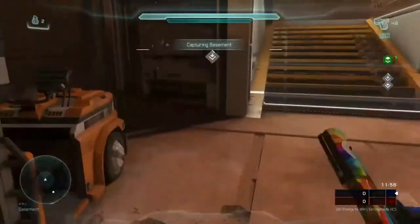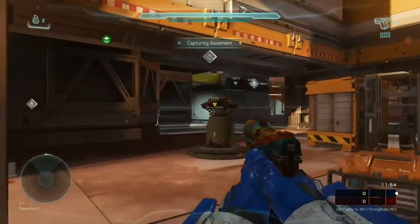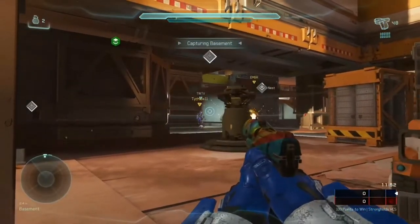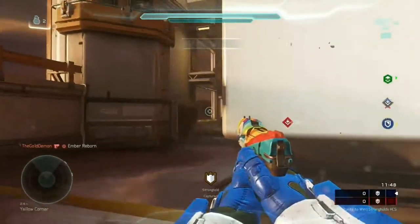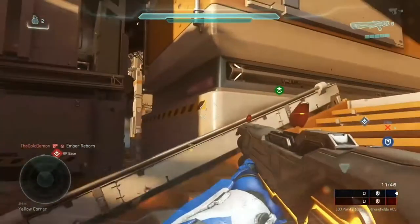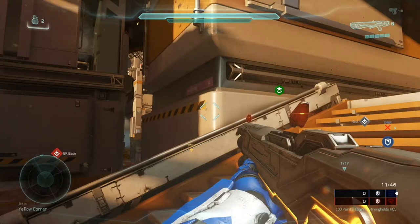Right off the rip, I get a really close spawn to the basement capture point. I want to try to capture whatever point I'm closest to as fast as possible, while the enemy is inside spawning and trying to capture BR base.